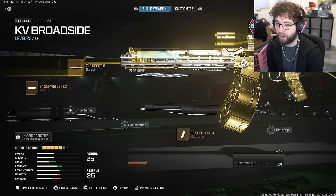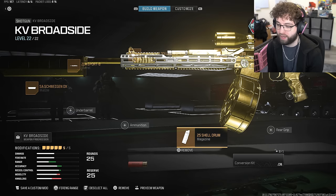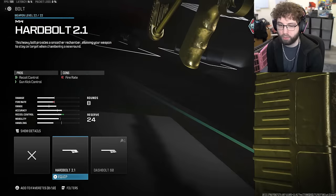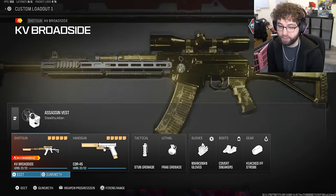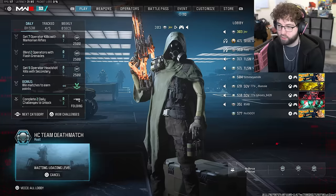This is what I'm rolling with - I've got the 25 shell drum, probably don't need that, gonna take that off. I'll go with a laser on there and quick scope with it. Hopefully I can just get Shipment and we'll be done with it.